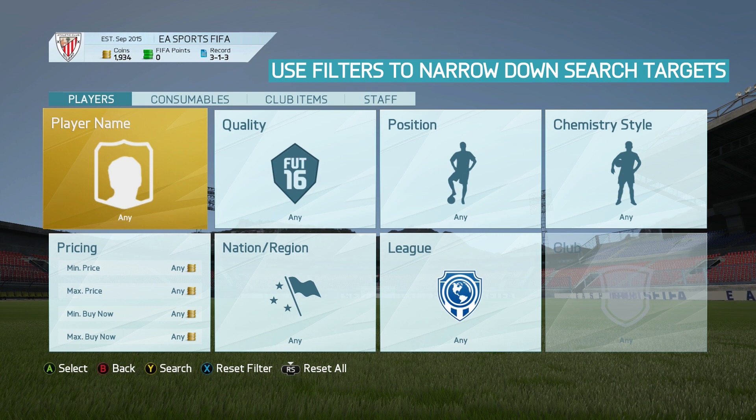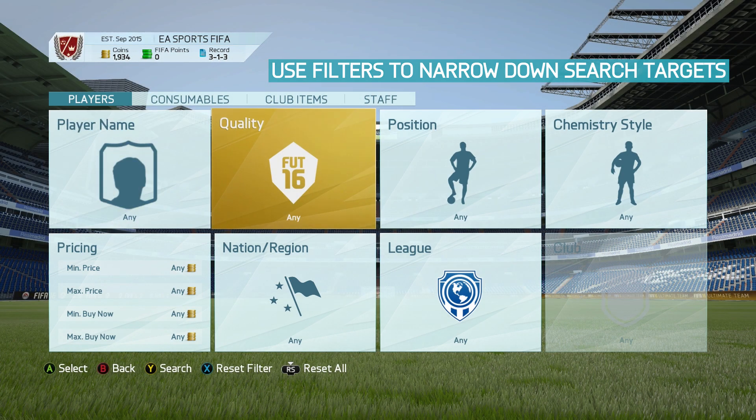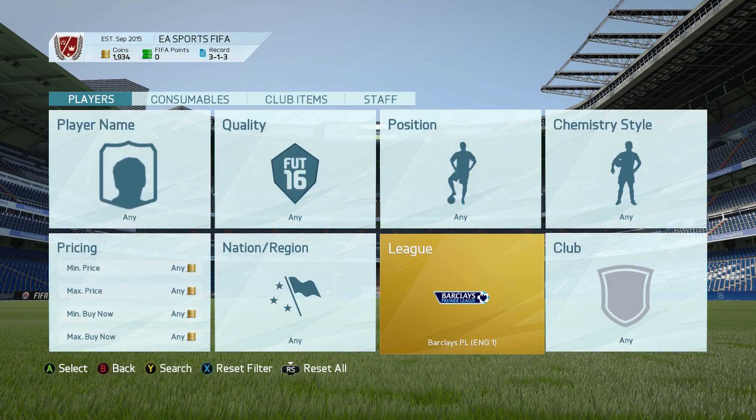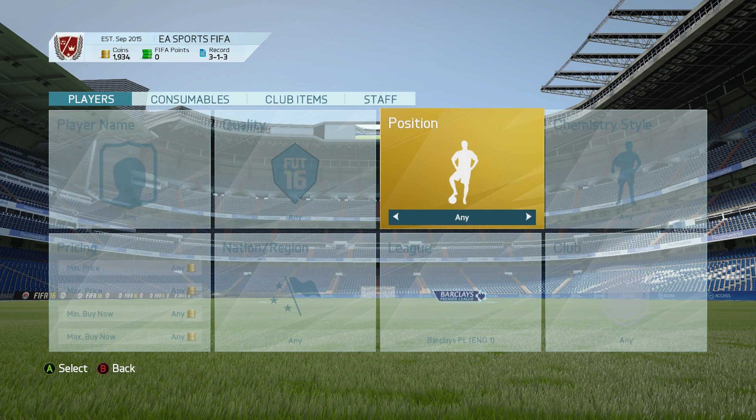Search for players and items using the filters provided to narrow down your choice. This is useful for sniffing out players you may never have heard of that match your squad chemistry setup.